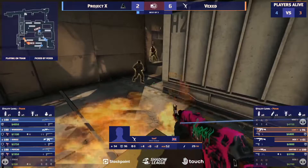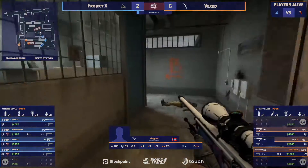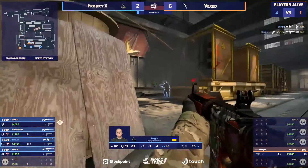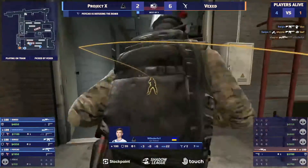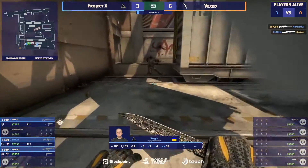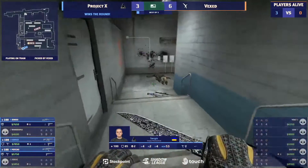Leap is gonna stick it. For the retake, it is only Sergis — he will find the first, he will find the second with the spray transfer. Now it's all on Shine with the AWP — what can he possibly do? Takes down the first, the second though will get the refrag, and that's gonna be the round going in favor of Project X.